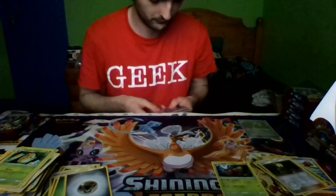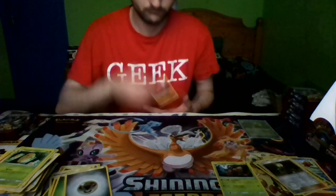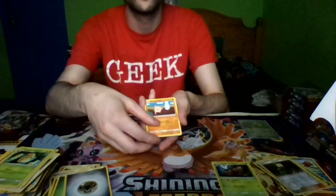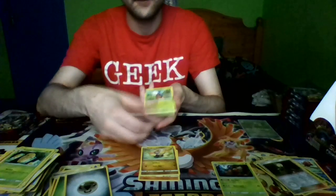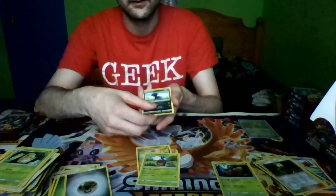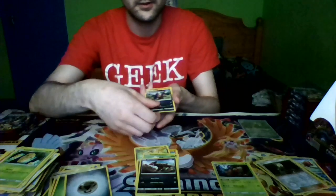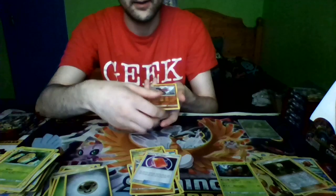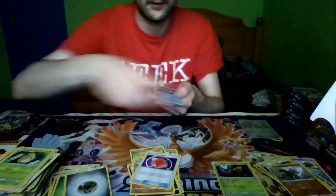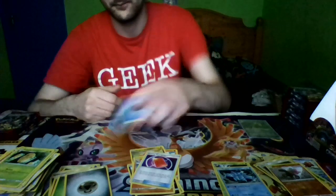Pack eleven: Mankey, Jangamoto, Carblast, Dino, Houndour, Swaleos, Gastrodon, Peeking Red Card, a Reverse Holo Bewear, and a Regiice Rare, and Water Energy.